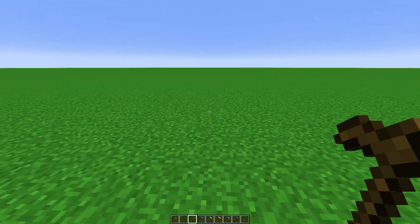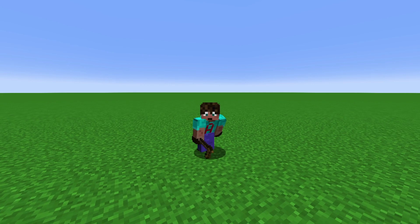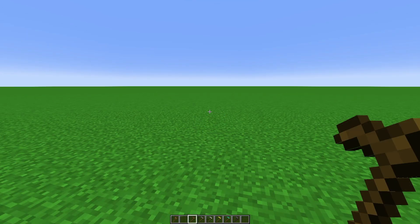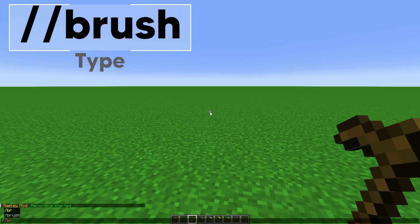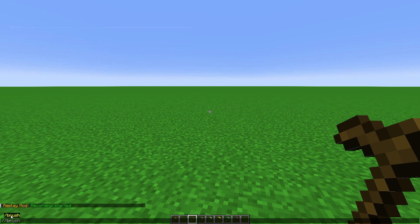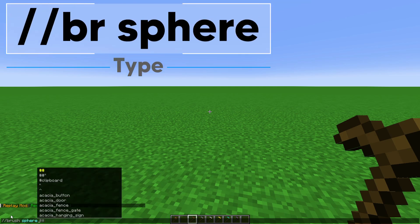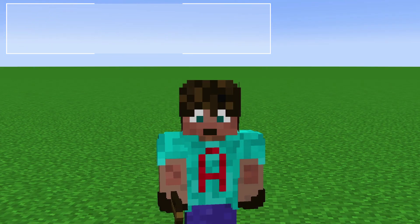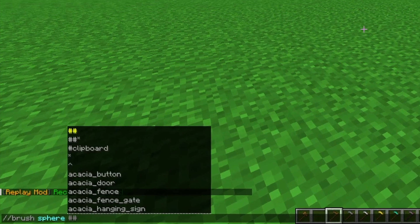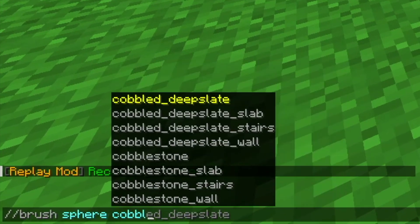There are three basic brush commands in World Edit: sphere, cylinder, and smooth. We're going to start with the sphere command. The brush commands start with the same part: slash slash BR. You don't have to write brush, but if you wish, brush also works. BR is a good shortcut. Then space, and then you're going to type sphere if you want a sphere. Put a space after sphere, and then decide what block you want to make a sphere out of.